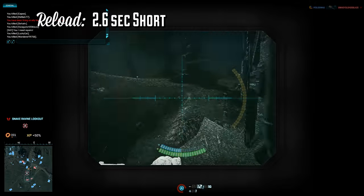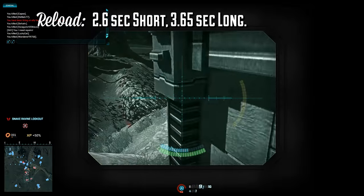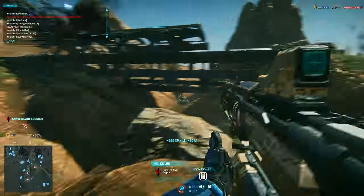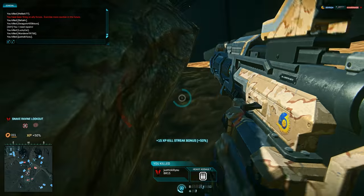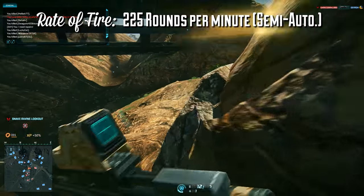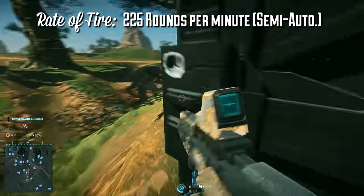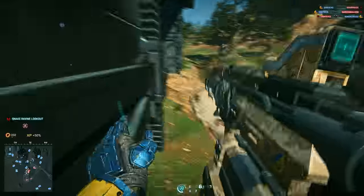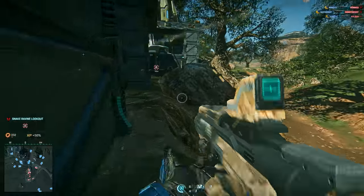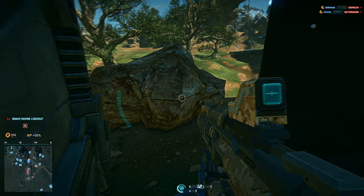The Jackhammer has a 2.6 second short reload and a 3.65 second long reload, putting it on par with other automatic shotguns, which is middle of the road as far as shotguns go. It has a rate of fire of 225 while used as a semi-auto, the same as every non-automatic, non-pump shotgun in the game. This is nerfed from the previous Jackhammer, which used to fire at 255 rounds per minute — the automatic shotgun's rate of fire.